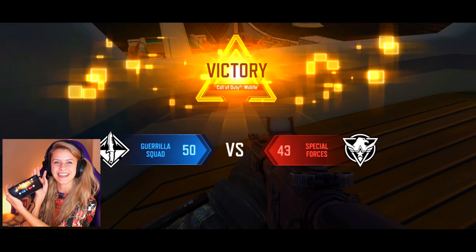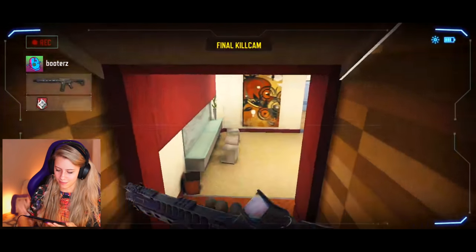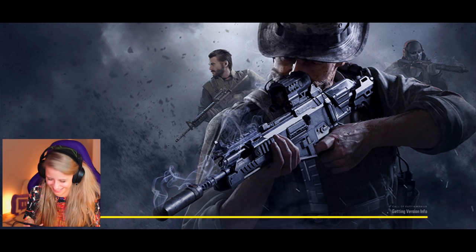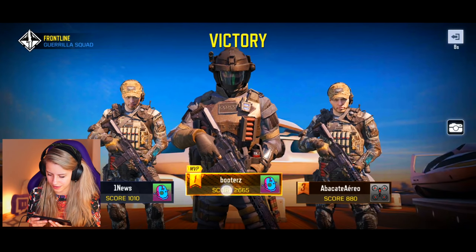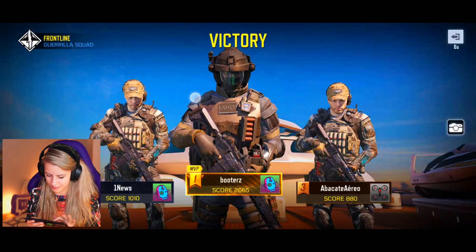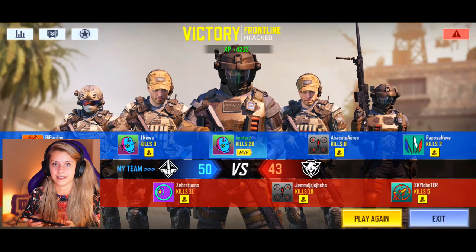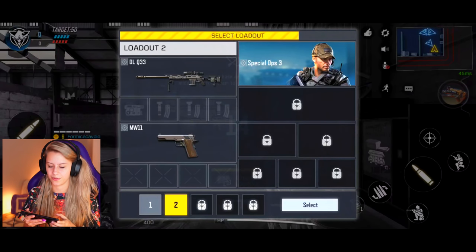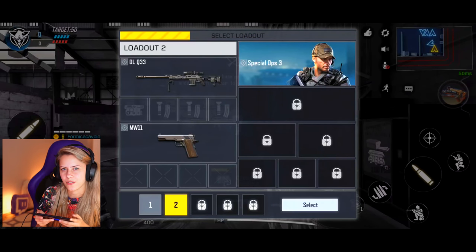We win! Victory! What did we go? I got the final kill — okay, look at me go. He thought he was going stabby stab — absolutely not. How do you check the scoreboard? I got a score of 2,600. What's my KD? I got 28 kills. I'd like to know how many deaths I had, but I guess I can't tell. Okay, so this round I really want to try out the sniper. I have not tried sniping yet, so I'm really excited to see how this goes. Are the noscopes accurate in this game? Let's find out.